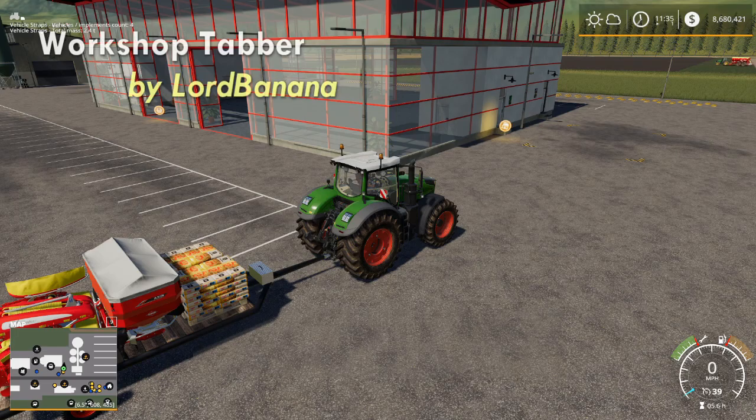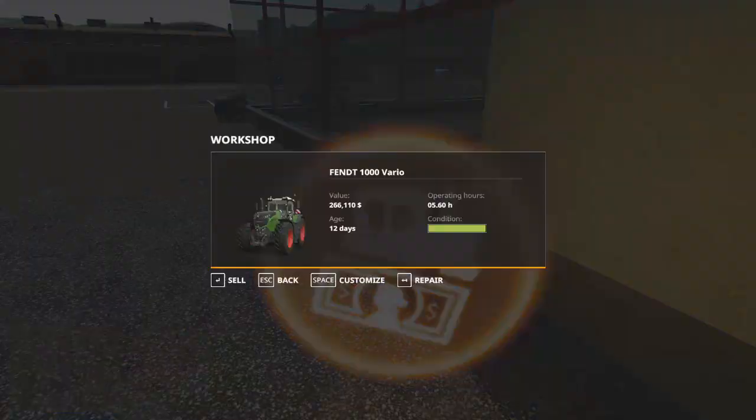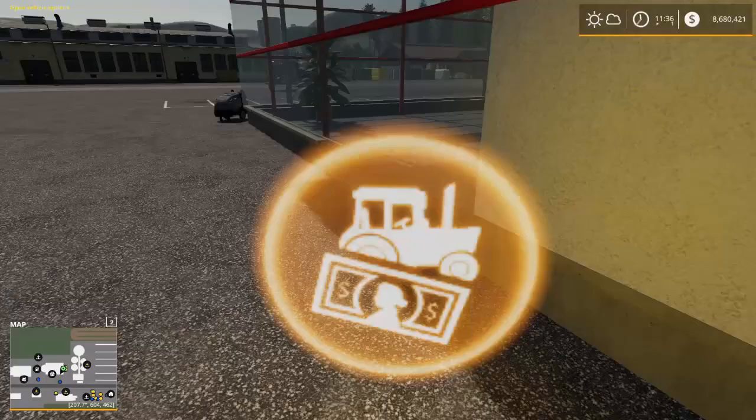The final mod — last but certainly not least — is the Workshop Tabber by Lord Banana. Since I've got all this stuff loaded up on a trailer, I can pull into my Workshop area. Workshop Tabber allows me to open my Workshop and instead of having to fiddle around trying to get whatever I want in there, I can just hit the Tab button and it will cycle through anything within range, allowing me to do repairs on the fly for multiple pieces of equipment. That's the Workshop Tabber mod by Lord Banana.